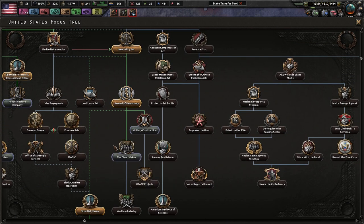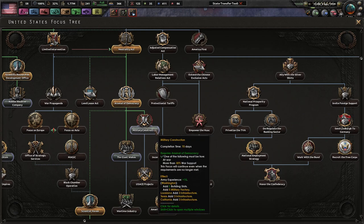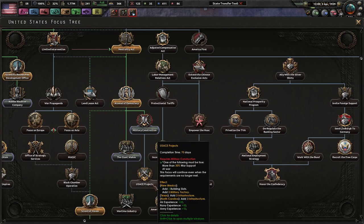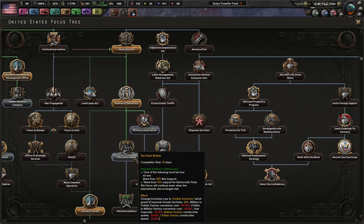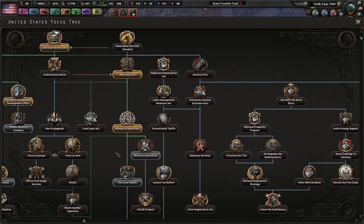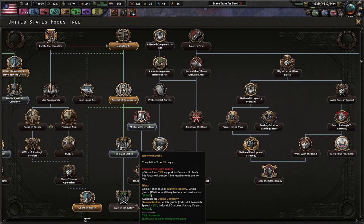The Manhattan Project sounds nice. We can do The Giant Awakes — military construction. We get five military factories and a bunch more infrastructure in random parts of the country. More military factories and more infrastructure. The Giant Awakes would convert us to civilian economy, which would be awesome. Then wartime industry gives a little bit more conversion, industrial speed and industrial concern, which is kind of useless to me at this time.